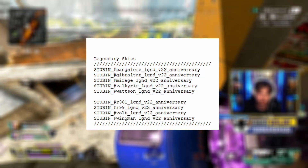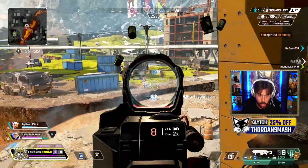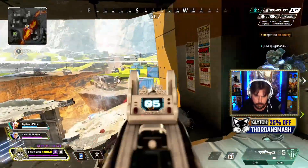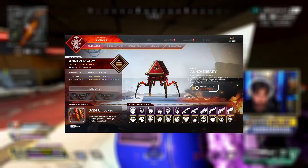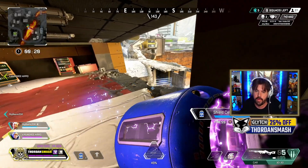There will also be some legendary weapon skins for the R301, the R99, the Volt, and the Wingman. With all these different skins coming into the store, I highly suspect this will be a collection event, and therefore, once you get all of these, you will be able to get an heirloom — most likely heirloom shards — so that you can pick out whatever heirloom you want, just like last year's anniversary event.